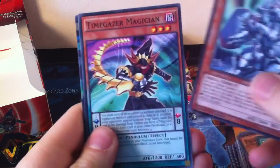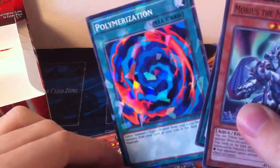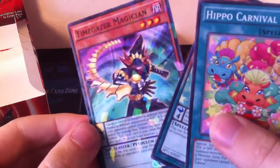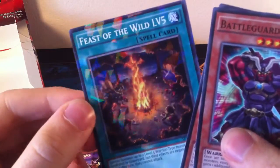Mobius the Mega Monarch, Timegazer the Magician, and a Shatterfoil Polymerization — that's actually really nice, I like that. I quite like Shatterfoil — it's like just a little bit better than Super Rare, and I quite like things in Super Rare compared to everything else. Hippo Carnival, Trump Witch, and a Shatterfoil Timegazer. Battle Guard King, Fluffal Bear, and Feast of the Wild Level 5.